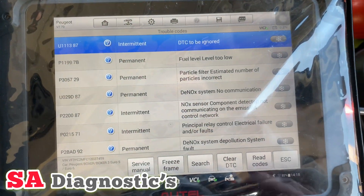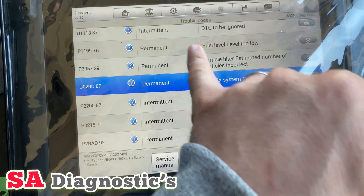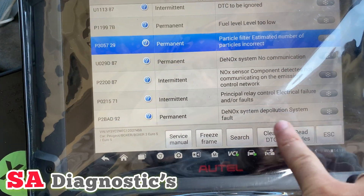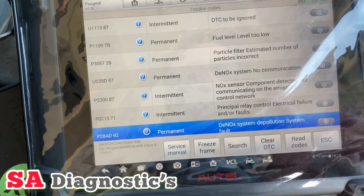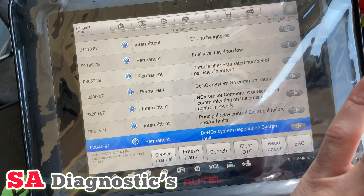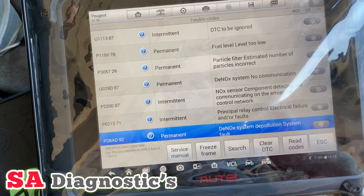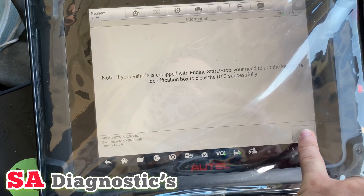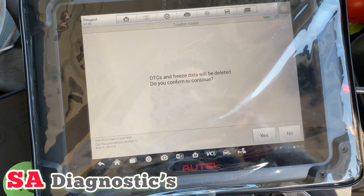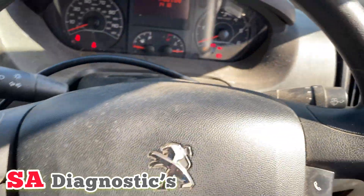As you can see, these are the faults — these are the permanent ones. That's not a problem, I'll reset them. I'll reset the depollution knock sensor as well and hopefully this should bring everything back to normal. If it doesn't, that means the knock sensor or the AdBlue tank is faulty. So let's clear the faults — yes — then turn the ignition off and on.